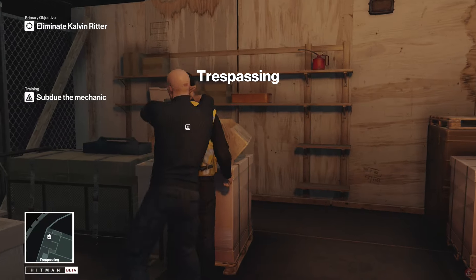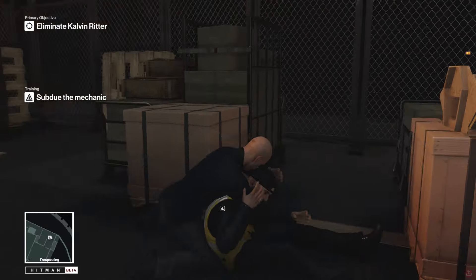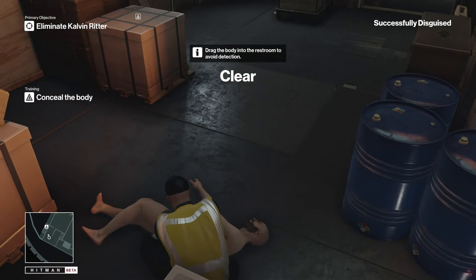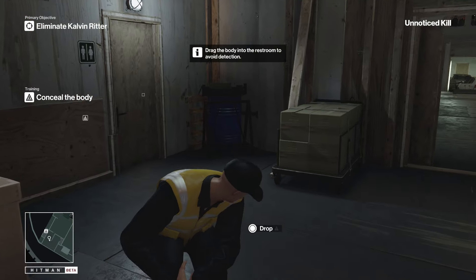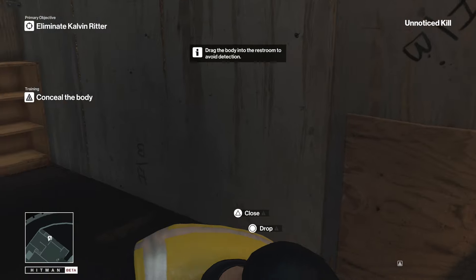In order to get on there I need to disguise myself, so I'm just going to take this guy out. I'll snap his neck — that's probably a quicker way than subduing him, both are kind of similar in time. Now I've got to hide his body. I can drag his body anywhere I want, but in this case it wants me to drag him to the restroom.